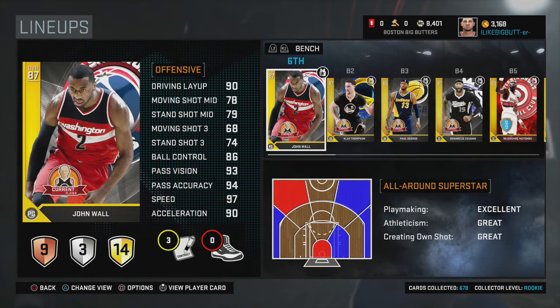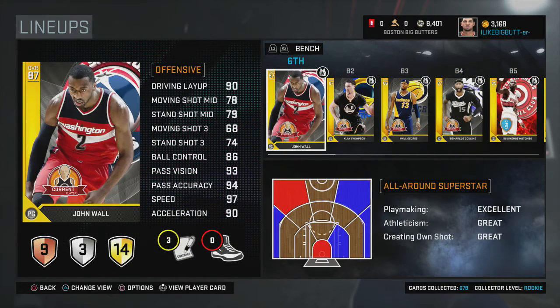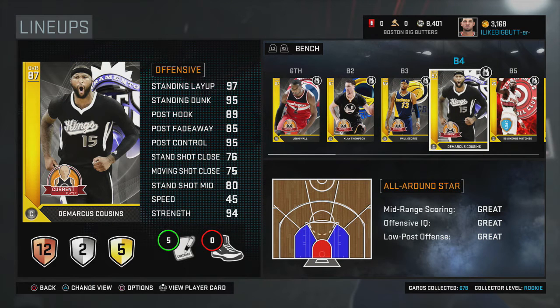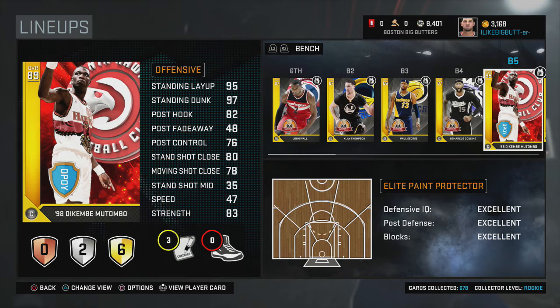Now we move on to the bench. We've got a five-gold second unit — the strongest second unit I've ever had: John Wall, Klay Thompson, Paul George, DeMarcus Cousins, and Dikembe Mutombo. I thought about putting Tim Duncan at backup power forward instead of Cousins, but Cousins is athletic enough and I just like him more in this game. Wall, Thompson, and George are three of the best gold cards in the game, and Mutombo is a defensive beast who's really big for protecting the paint.